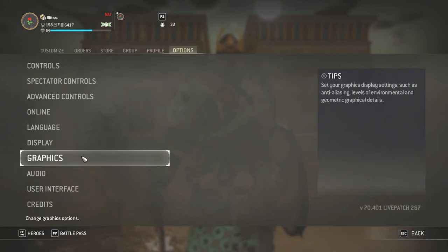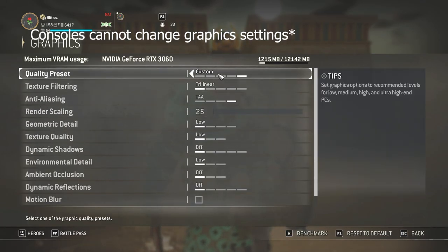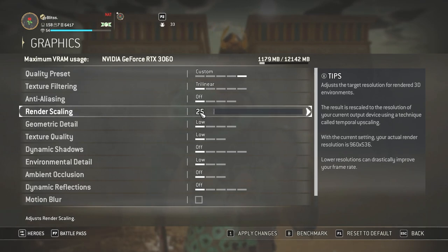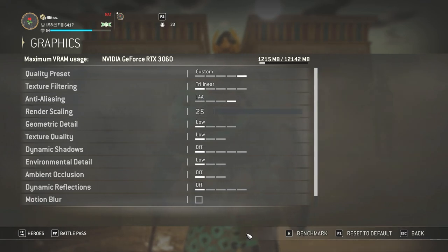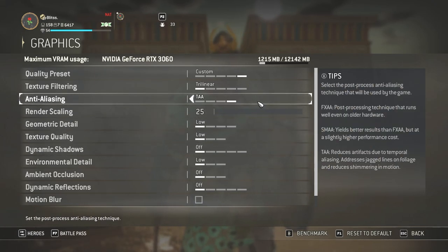Alright, let's move over to graphics settings. I have most of it on low. You can go to quality preset, hit low, apply changes. Turn off dynamic shadows, turn render scaling, and then go to anti-aliasing and set it to TAA. I like this because it rounds the edges out and makes the game look a whole lot better without a lot of performance impact.